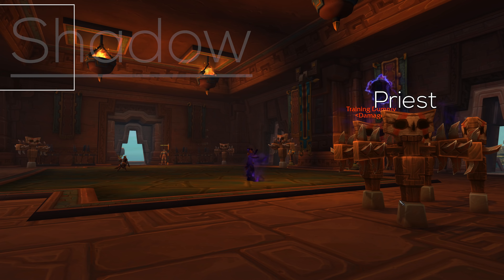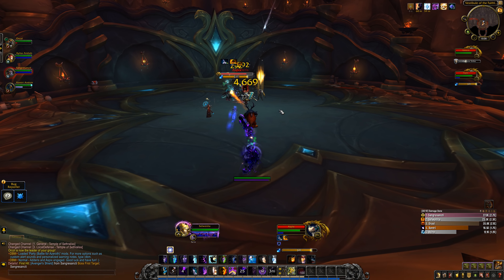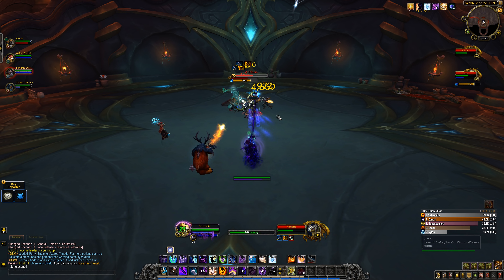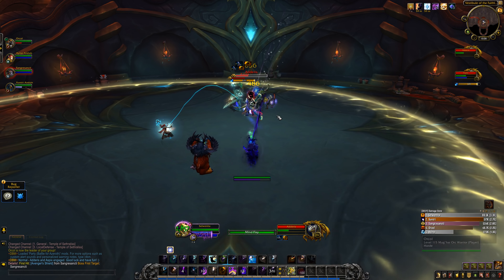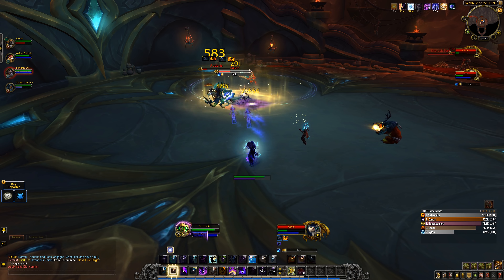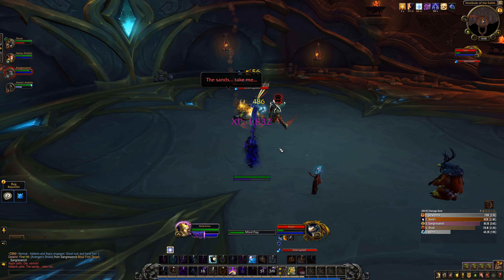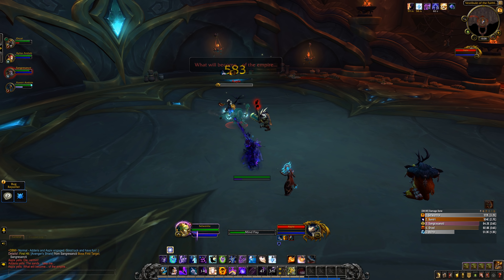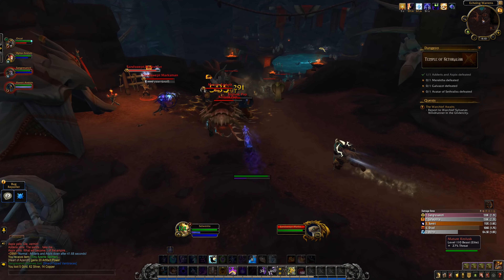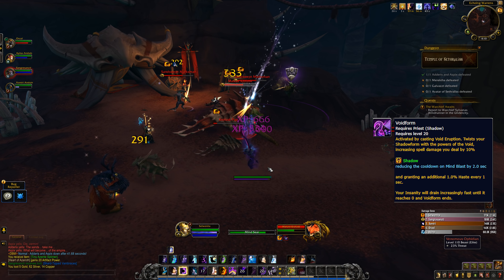Starting with Shadow Priest — like Enhancement in the melee ranked, this came at no surprise. Shadow had an issue coming out of Legion; we were worthless without Void Form. Blizzard tried to fix it, but the result was a spec that was being worked on, then time ran out, and this is what we get: a half-working spec that just got numbers bumped up to be functional. In terms of gameplay, the core looks the same — you have almost the same abilities, Void Form mechanics still here — but when you start playing, Void Form is so much slower.